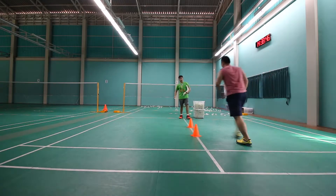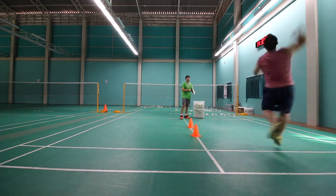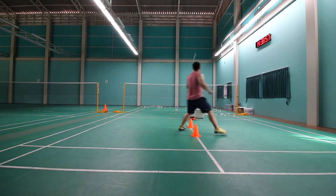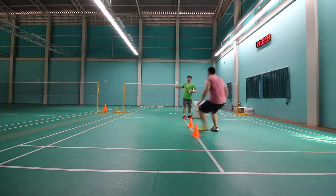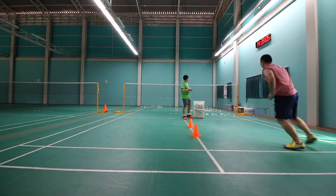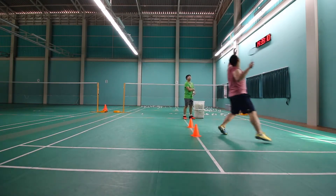Let's continue to talk about the center position. There are two center positions: one is in front of the first cone in the front, and one is in front of the second cone in the back. When you're in front of the second cone in the back, you're in a defensive position. When you're in front of the first cone in the front, you're in the offensive position.